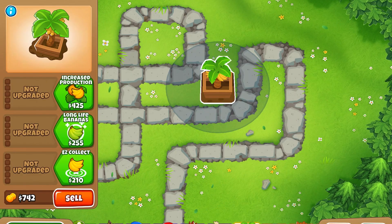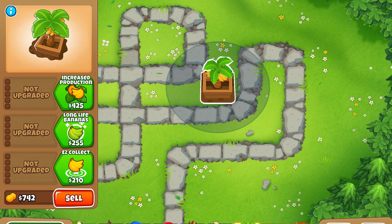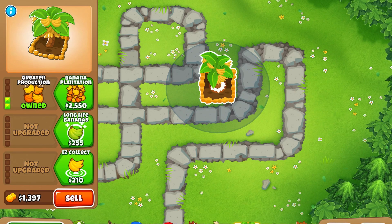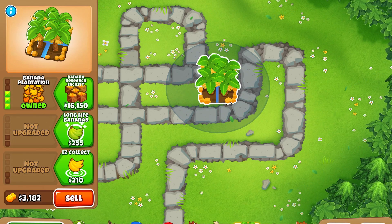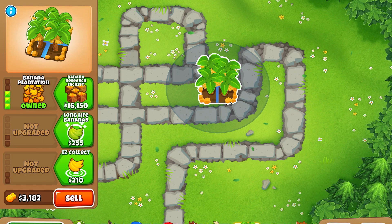The banana farm — the most powerful tower in the game — generates money each round which you can collect. Very powerful, as you can see. The top path focuses on increasing the amount of money you get, with the third tier making you get 16 bananas per round.